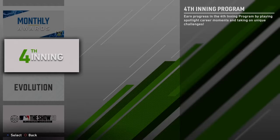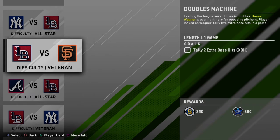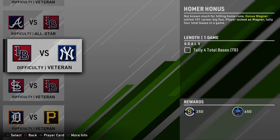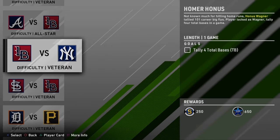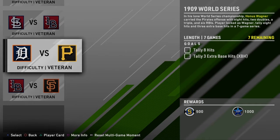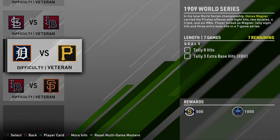Let's break down the moments quickly. The Wagner program gives you 2,400 stubs — not bad. The tasks: two hits on All-Star, not that difficult. Extra base hits can be tedious, not gonna lie. Stolen bases can be annoying — every time I get on base there's someone in front of me, but that's probably just my luck. Tally four bases in a game — that's easy. Three hits, one extra base hit, not too difficult on veteran difficulty.